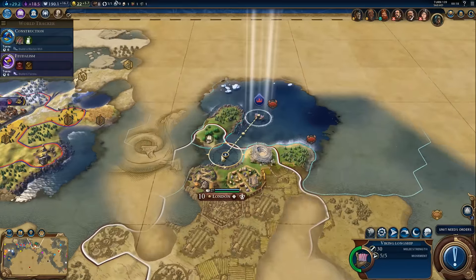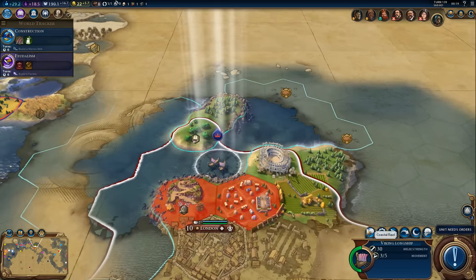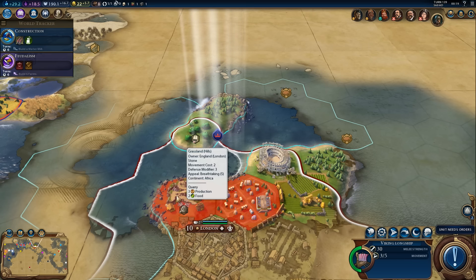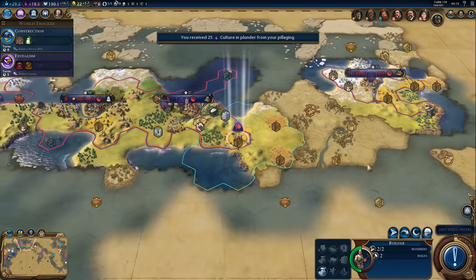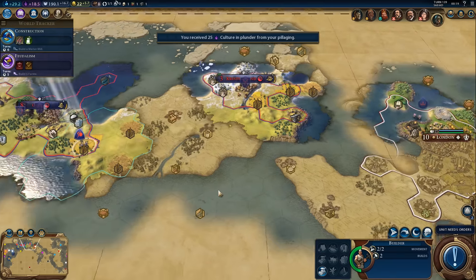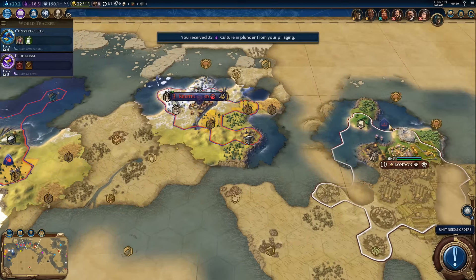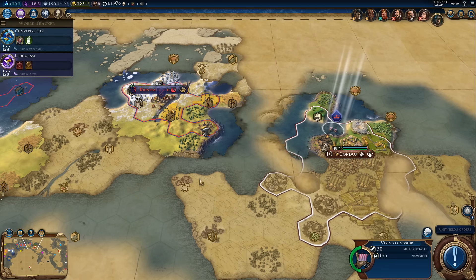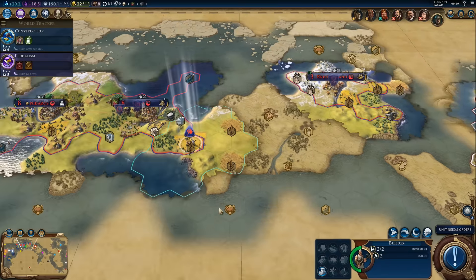Can we pillage something? Yes we can! This is an entertainment complex, and that's a quarry — let's pillage the quarry. That gives us 25 culture, not bad at all. This is going to be so strong in the early game on island maps — you can pretty much cripple someone if they can't defend themselves against this. It will be heavily map dependent, but not much you can do about that with naval unique units.